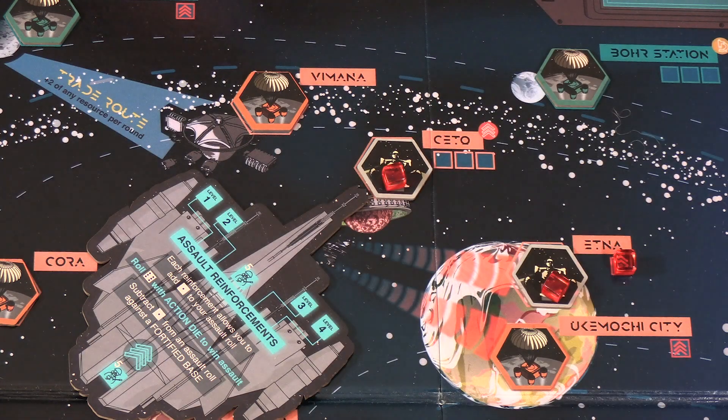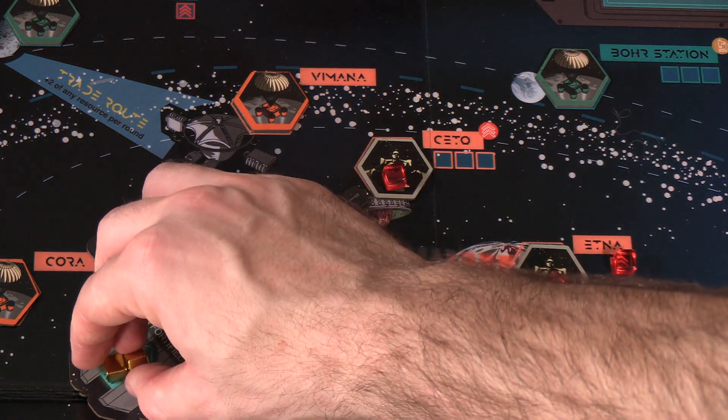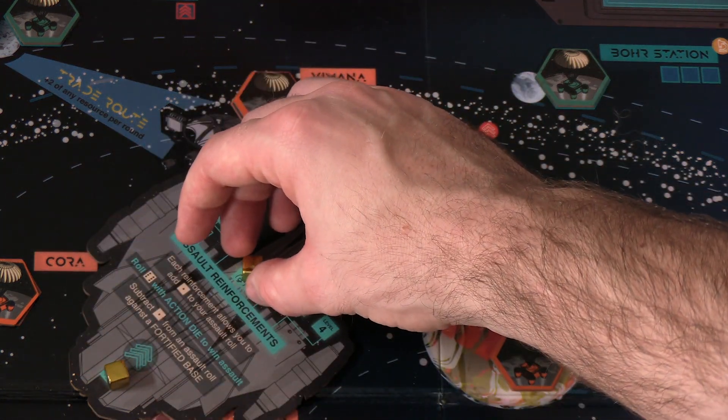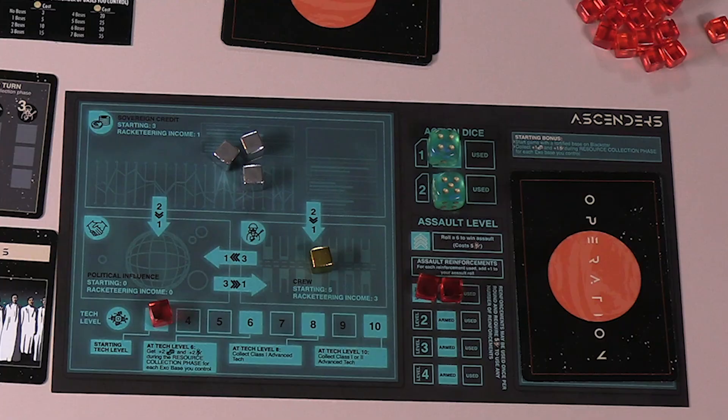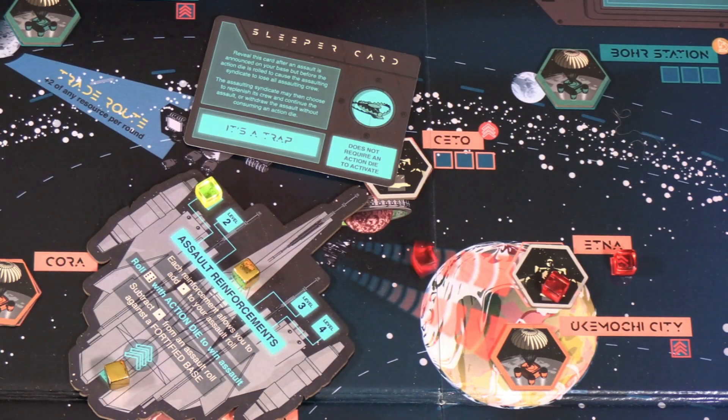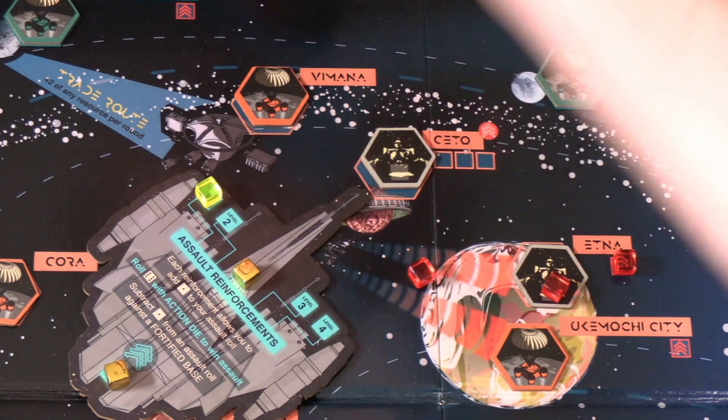Once a sleeper card is activated, you can play it at any time appropriate for that sleeper. For instance, if we've activated an 'It's a Trap' card, later when some poor fool tries to assault us, we can reveal our sleeper card and cause them to lose all assaulting crew. Once a sleeper card has been played, burn it in the operation discard pile.